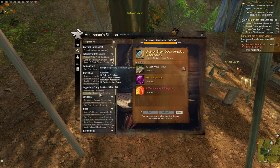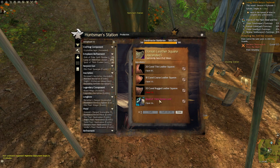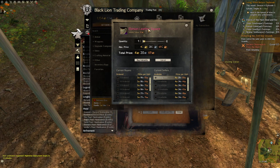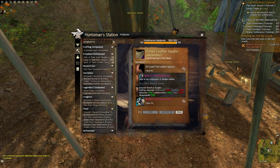For example, Elonian Leather Squares require Spools of Thick Elonian Cord. You can flat-out buy the end item, but you can always craft it, which will be cheaper. This daily time-gated item is one of the biggest expenses in crafting ascended gear, and making it every day saves a lot.